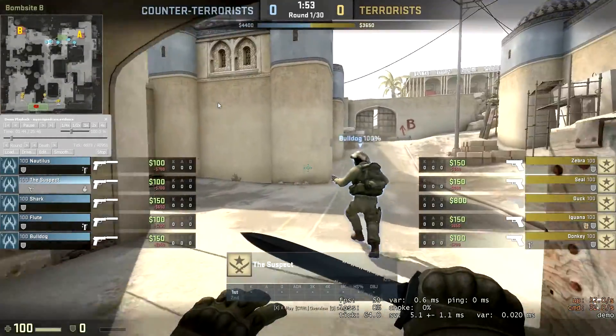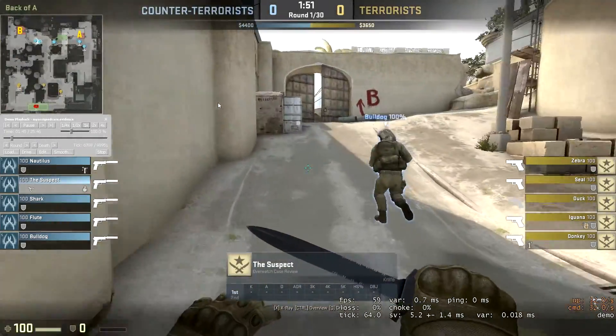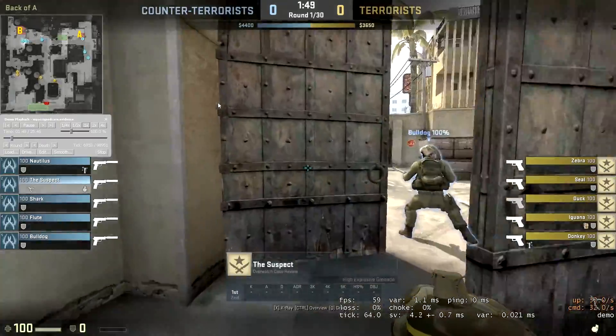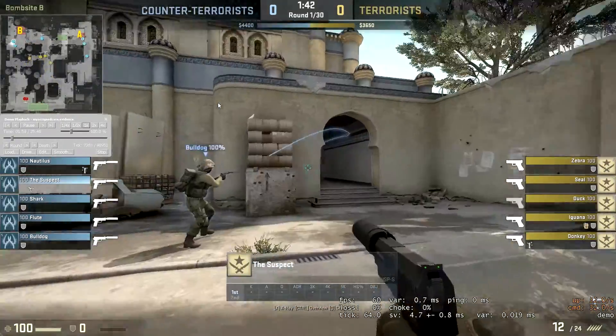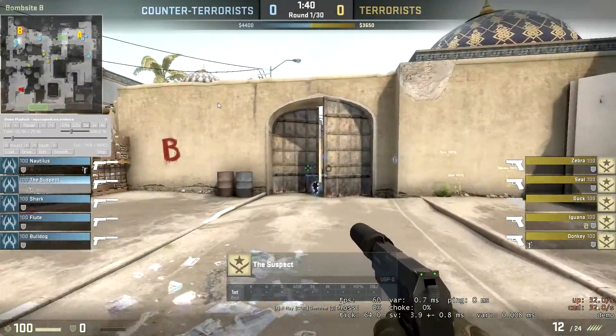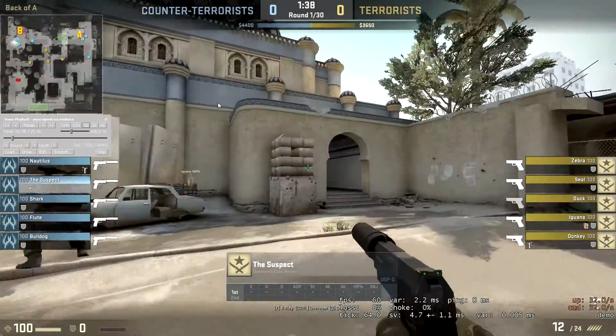Yo what is up guys, it's Paul here and welcome to another episode of Overwatch. This one is going to be on DOS 2 and as you can see the suspect is going to be playing on B. He didn't go for armor this round — he bought a kit and a nade, which is pretty good. He should always have a guy on a team that has a kit in case something goes wrong.